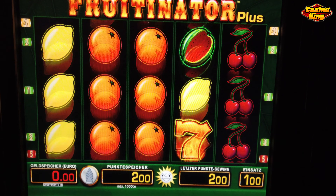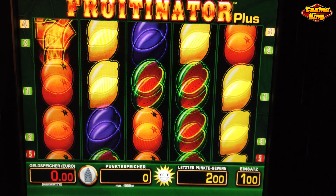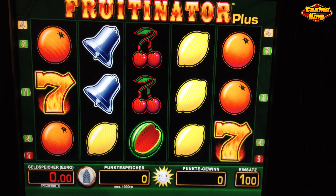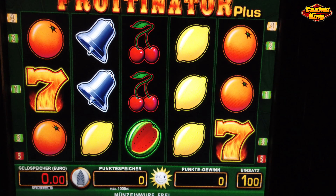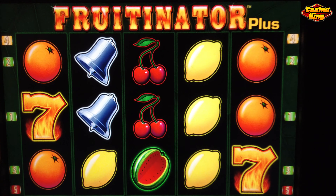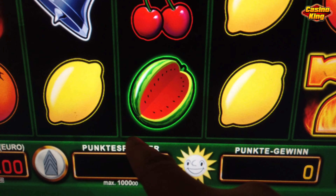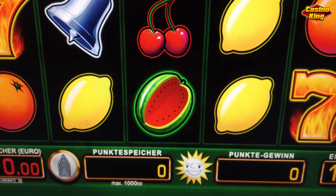Not looking good guys. Not looking good. Four more spins to go. Three more spins to go. Two more spins to go. And the last spin. Wow. That was quick — six minutes. Six minutes of playing Fruitinator and our money is gone.